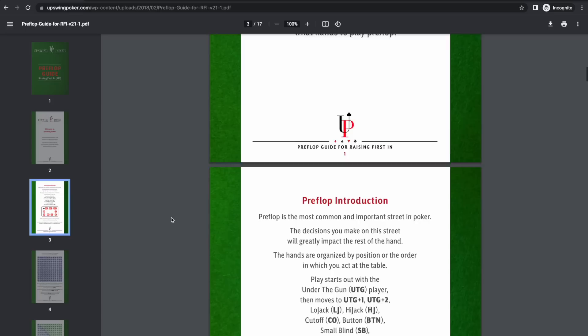A lot of the time you hear me say something like 'under the gun raises to 15' or 'the cutoff calls.' We're going to be using Upswing's preflop charts. You can just Google 'Upswing preflop charts' and you'll have access to this for free. I'll also provide a link in the description box and pin it in the comments. This stuff will provide a framework for being a winning poker player.